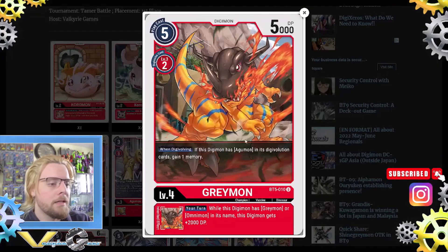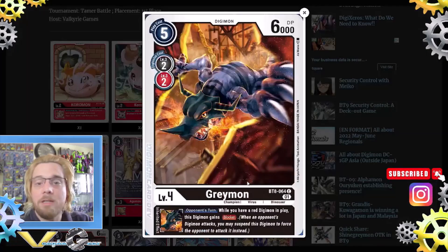Surprisingly he's not playing the black X Antibody one, but that's okay. He's playing four BT5 Greymons: when digivolving, if this Digimon has Agumon in its digivolution, gain one memory, so it only costs one. The inherent is: while this Digimon has Greymon or Omnimon, it gains 2000 DP, so the numbers keep going up. He's also playing two of the black Greymon from BT8.